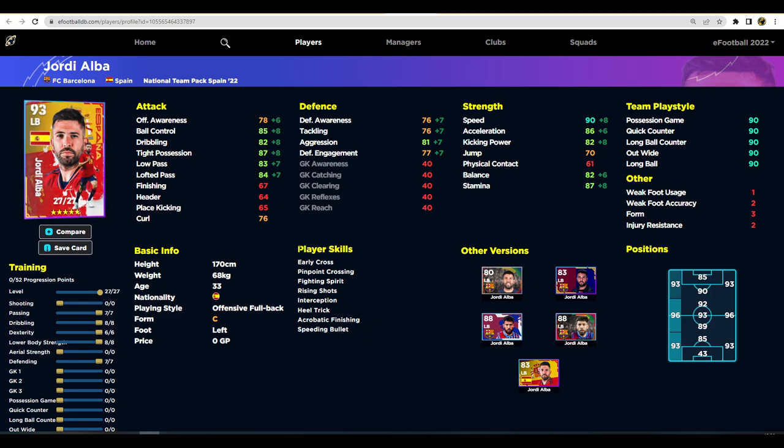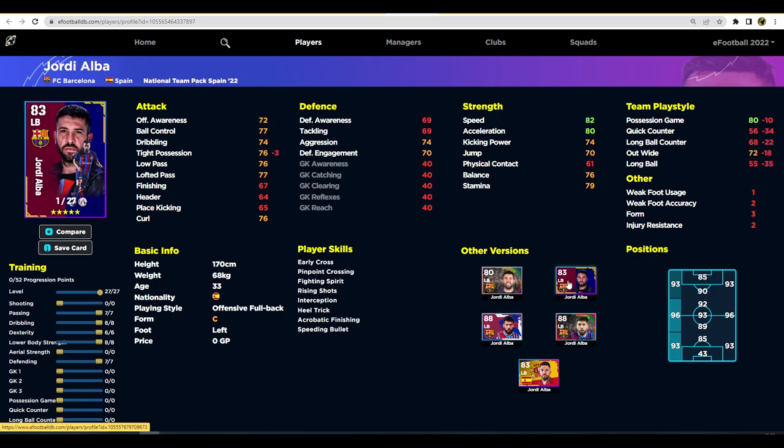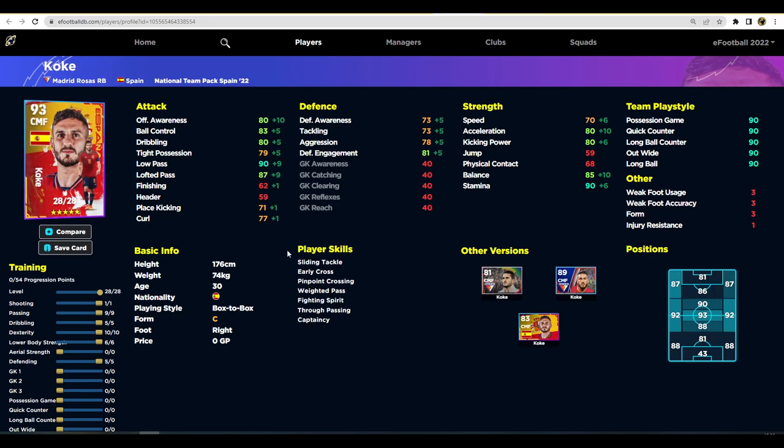Jordi Alba is a very good player — a really solid left back. There have been loads of different versions of him but this one is up there with the best. He's got unwavering form, play style proficiency across the board, 82 speed, 80 acceleration, and every player skill you could want for left back. He can also play left midfield, so if you don't have Roberto Carlos, definitely check out Jordi Alba.